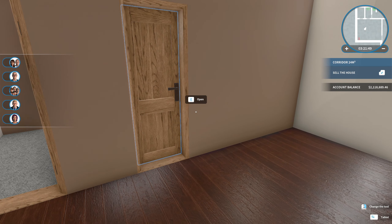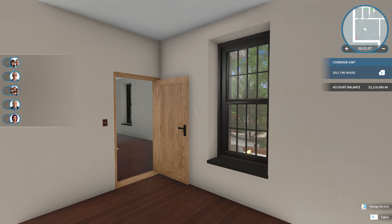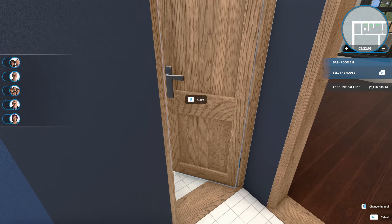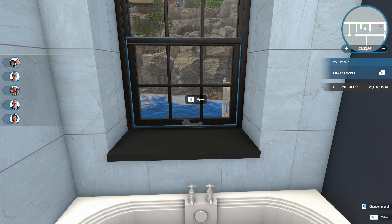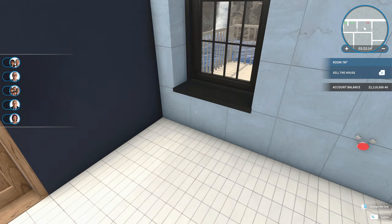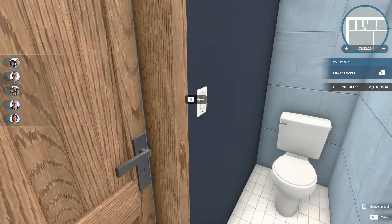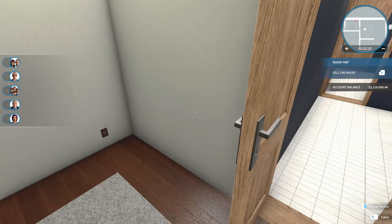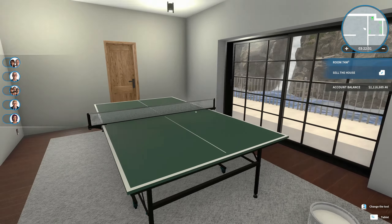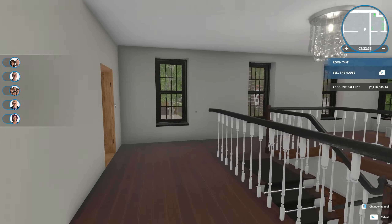If you guys don't know what a Jack and Jill bathroom is, it's where you join two rooms with a bathroom and give each one their own vanity. So this is their vanity, and then you go in and there's a toilet and a tub with a little window. Through here will be another vanity — these people will have their own access, and if they need to use the tub they can lock that door and vice versa. Then I left this open as a little sporting rec room — I put a ping pong table here and they have a door that goes out.